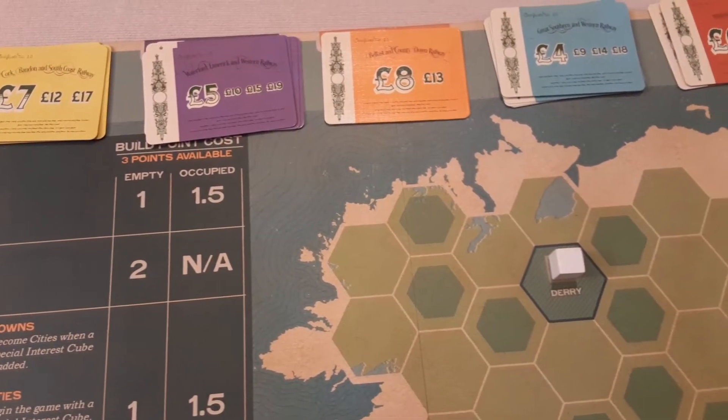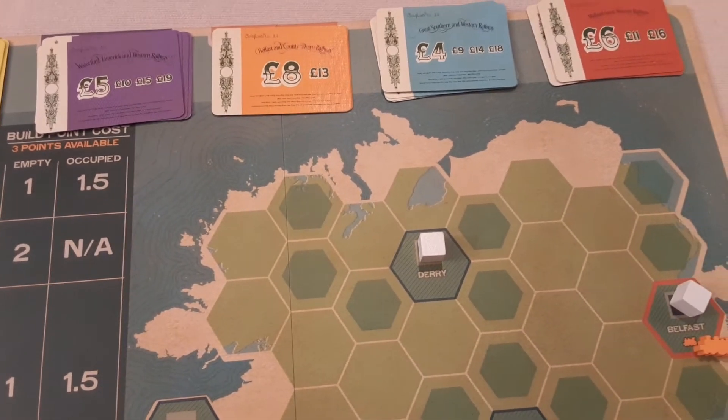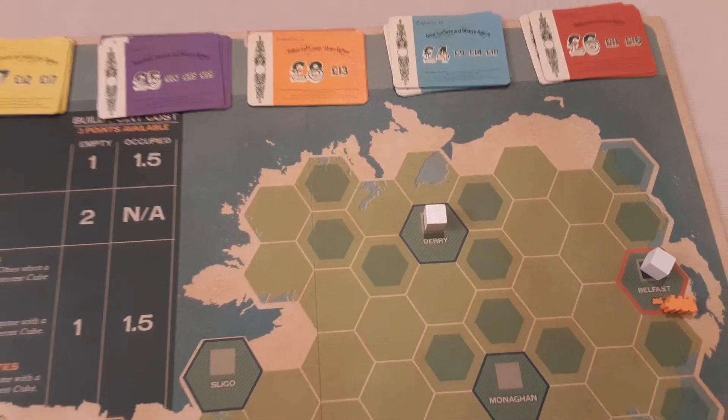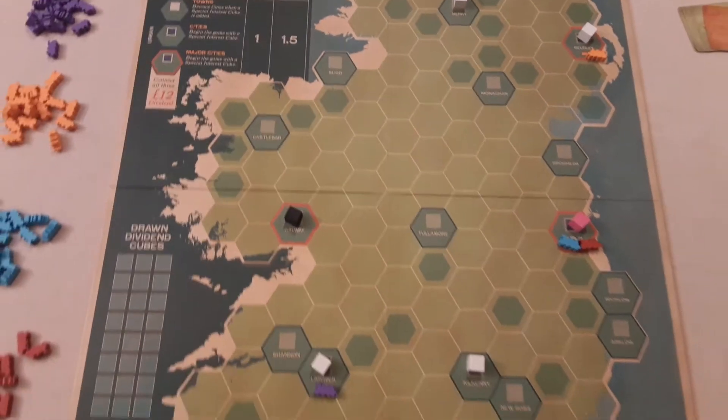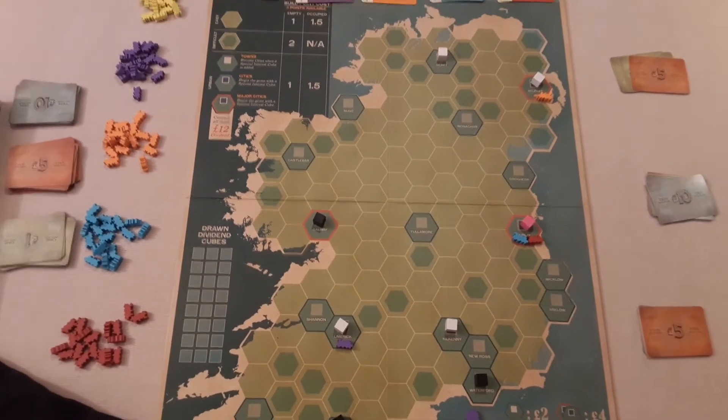Orange only has two shares, blue has four, and red has three. Obviously the more shares you have, the more dividends you will acquire when the company pays out.